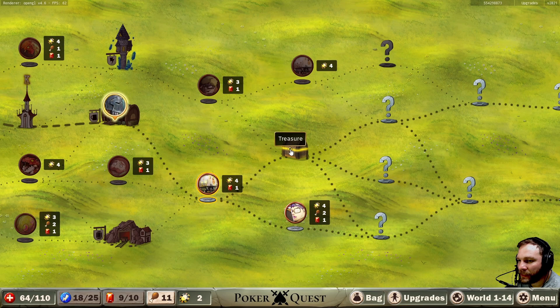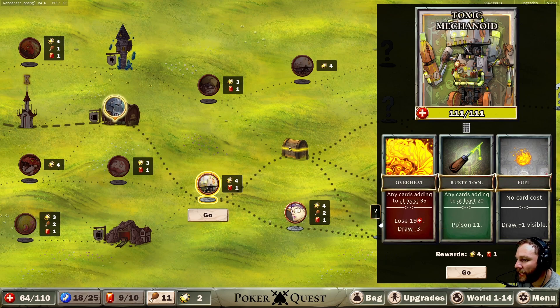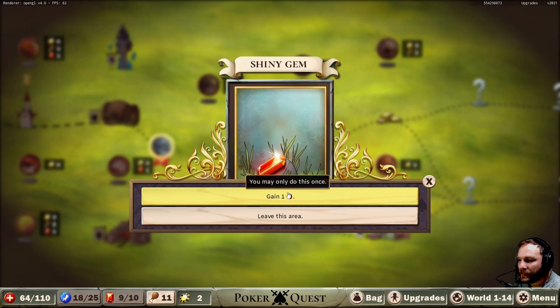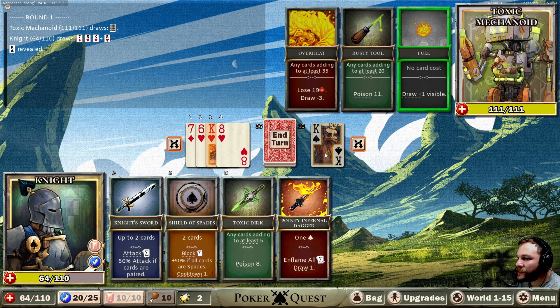We've got a chest here. I think we'll go down and then middle. Any cards adding up to 20 — poison 11, ouch. Any card adding up to 35 — lose health and draw minus three. No card cost — draw plus one visible. He only gets one hidden card. It seems like it's stacking. You spot something shiny. I guess we're going to have to start using more.